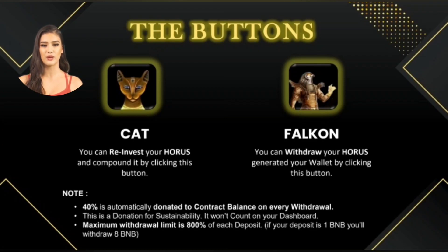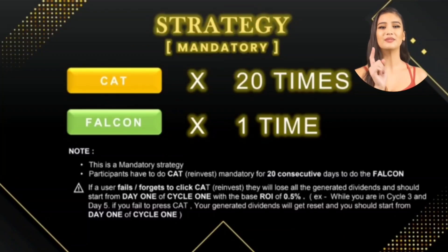In the button section you have two choices: you can reinvest your Horus and compound it by clicking the Cat button, or you can withdraw your Horus to your wallet by clicking the Falcon button. In Wadjet Egyptian Miner, 40% is automatically donated to the contract balance on every withdrawal for sustainability, and this will not count on your dashboard. The maximum withdrawal limit is 800% of each deposit — so if you deposit 1 BNB, your maximum withdrawal limit will be 8 BNB.